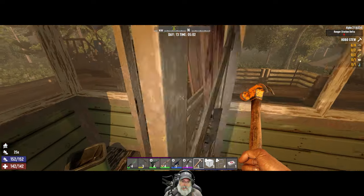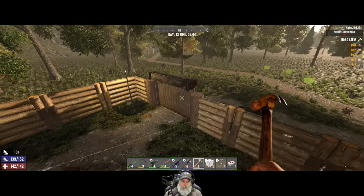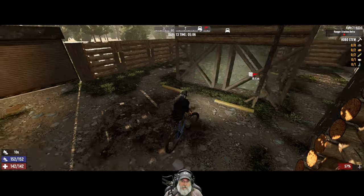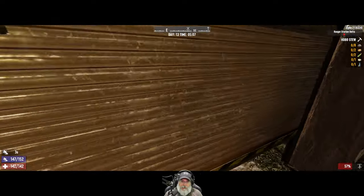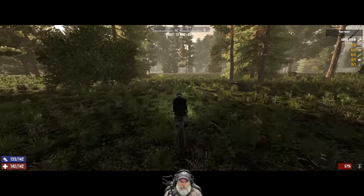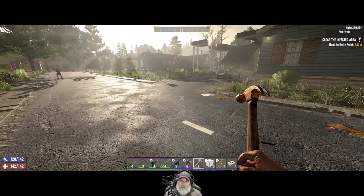We're doing very good on food and drink so let's set out. We're going to do the infested quest for Rekt, then check his inventory because he resets today, and after that we're going to look for our horde night 14 solution. We are going to do an infested mausoleum.